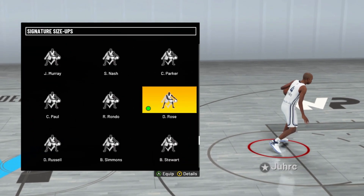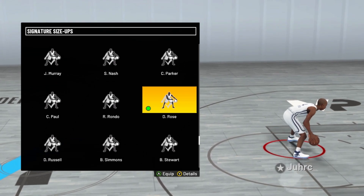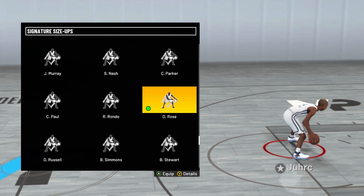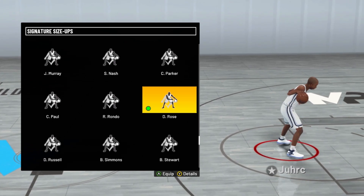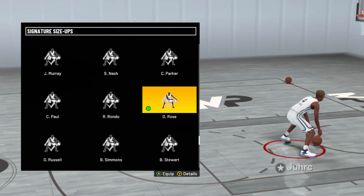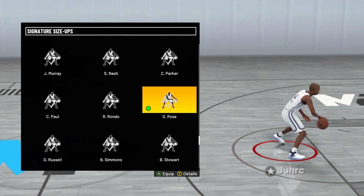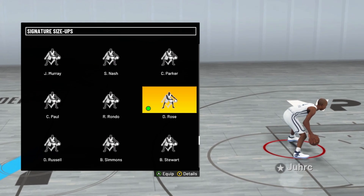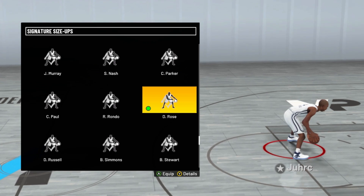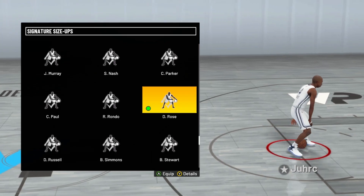For the signature size up, you want to make sure you got Derrick Rose. I feel like this dribble move right here can create a lot of space and it can ultimately confuse your defender depending on your play style. If you like that left-right like me, this is definitely going to confuse your defender. I highly recommend putting on Derrick Rose for signature size up because this dribble package is just overall great.